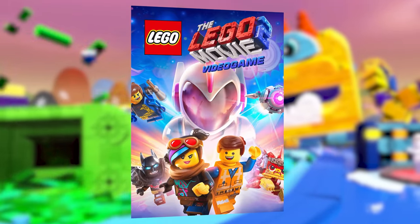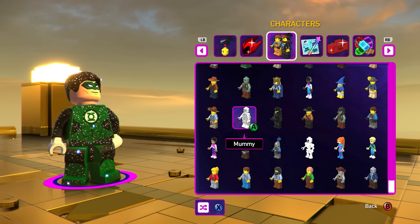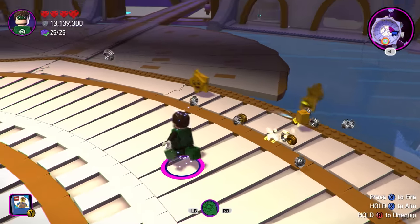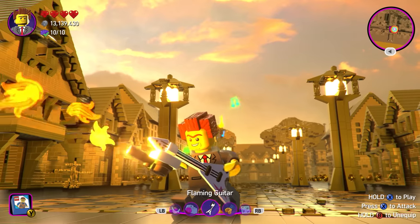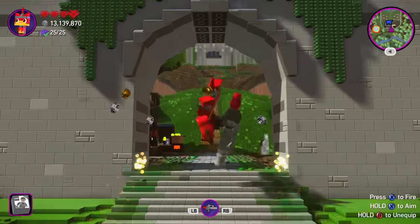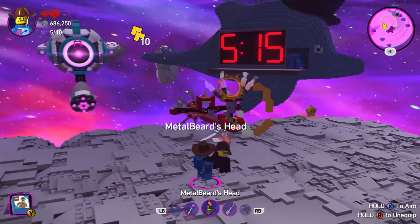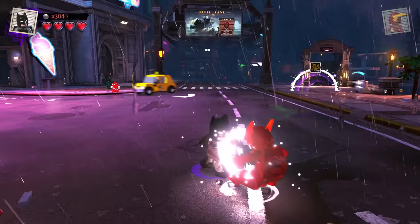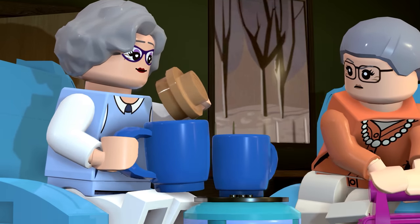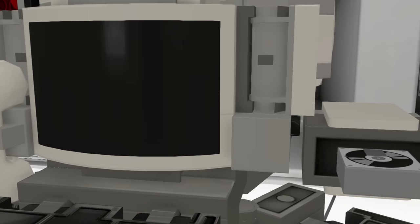Next up is LEGO Movie 2. I really do not know what they were going for with the character roster, because while it has a great selection of characters, none of them have any special abilities — they are literally just cosmetics. Flash cannot even run fast, and Lord Business cannot even pull out his gigantic legs. No character in this game has any special abilities, so I can't even pick a most powerful character — it's nobody. Thank you so much for watching up to this point; a like would be mega appreciated as this video took a while to make.